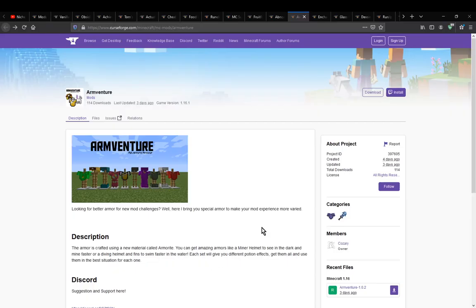Hello everyone, welcome to another mod overview, this time on Arm Venture — a mod that simply adds in a bunch of different armor types.